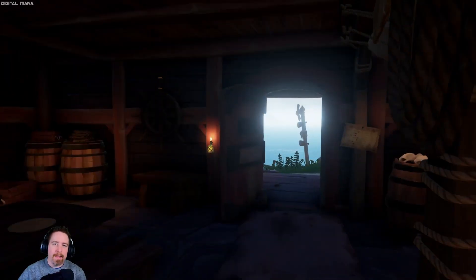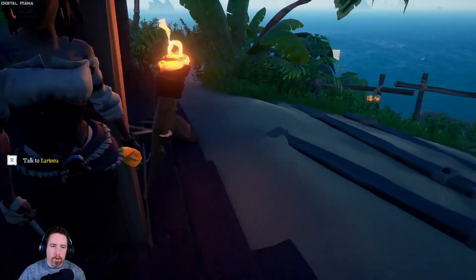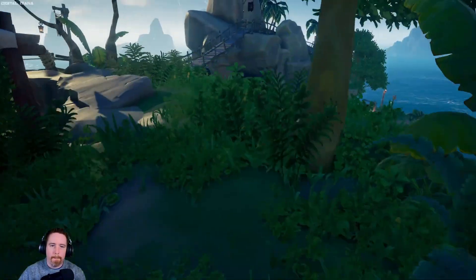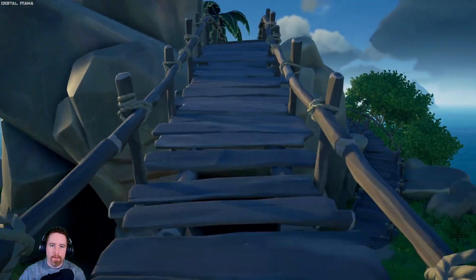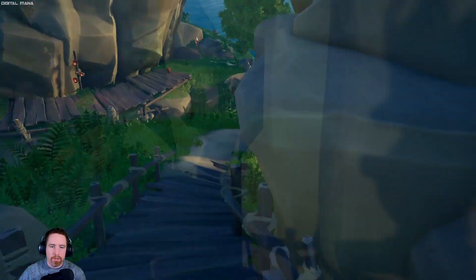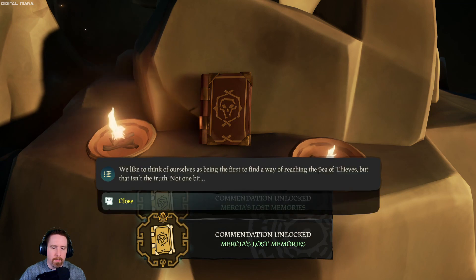We are at the last stop — the last book. It's on Ancient Spire Outpost. We're going to go out here, go to our left outside of the tavern which is up on the hill, and go over to this bridge. Walk over the bridge — see that cave right there? That's where we need to go. So we're going to walk over this beautiful bridge, down this gorgeous path, right here. And that's it. We've got all five books.